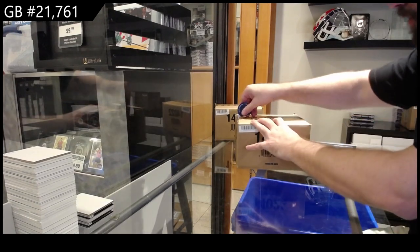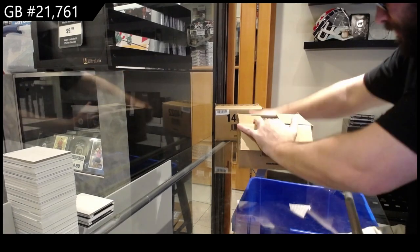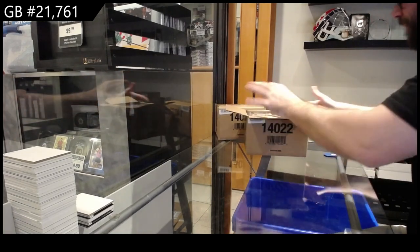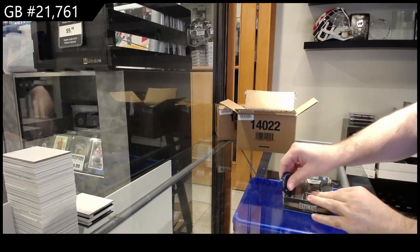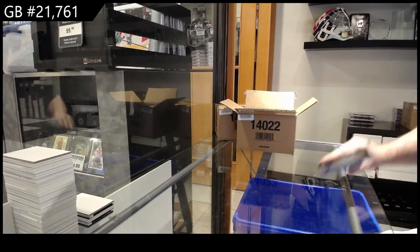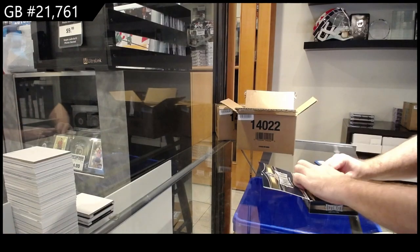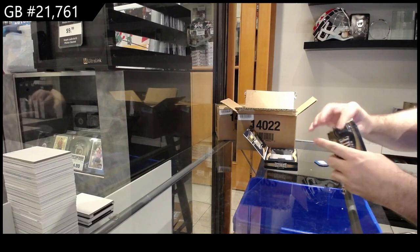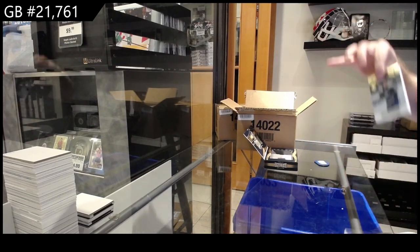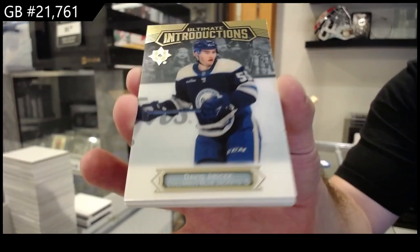We've got another eight-box case break — the top ones are always tough. Ultimate — let's see if we can get something cooler. Trying to think of the best card so far: Owen Power sig masterpieces probably has to be one of them. We've got an introduction for the Blue Jackets of Yurisich.